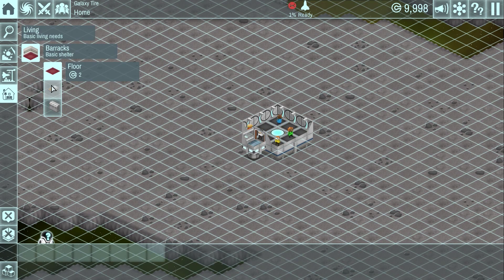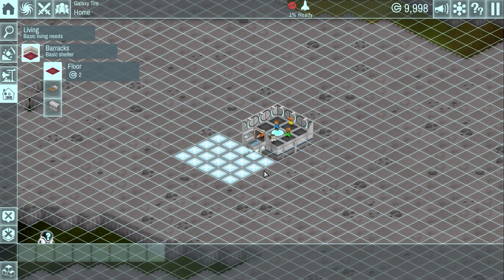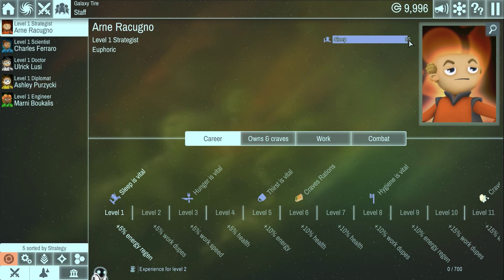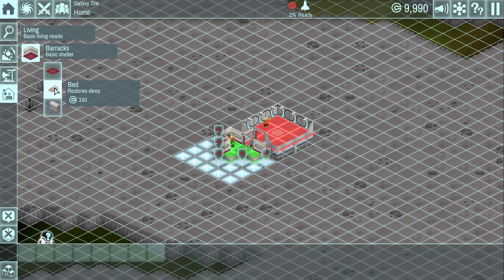Barracks are one of the first things we have unlocked. To build one, select the floor and drag where you want the barracks to be — we don't need it too big since we're just throwing a few beds in there. We only have five crew for now. Your crew has a sleep timer: as they do activities their sleep drains, and then you'll have to let them sleep to get their strength back. That's what the barracks are for. Each bed is 150 credits, and we've got a ton of money to start — it's very generous.